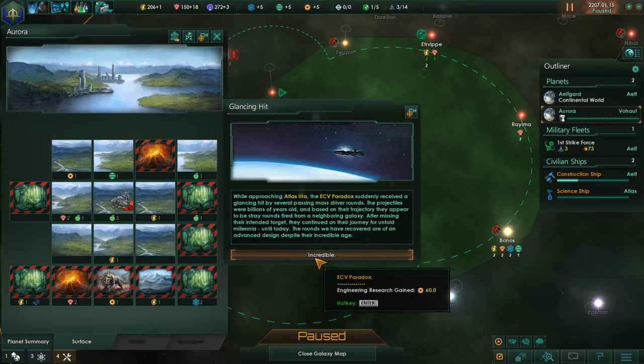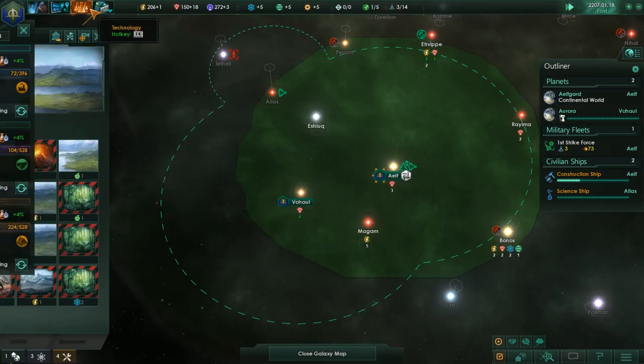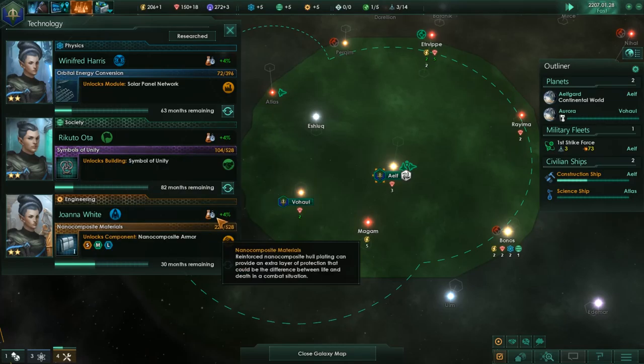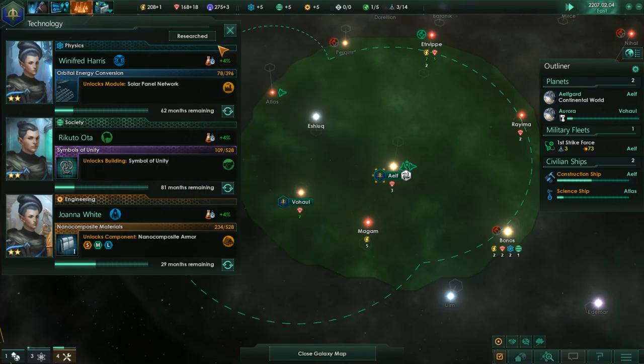Took a glancing hit while approaching Atlas III-A — the ECV Paradox received a glancing hit by several passing mass drive-around projectiles. They were billions of years old, and based on their trajectory, they appear to be stray rounds fired from a neighboring galaxy. After missing their intended target, they continued on their journey for untold millennia, until today. The rounds we have recovered are of advanced design despite their incredible age. 60 engineering points!